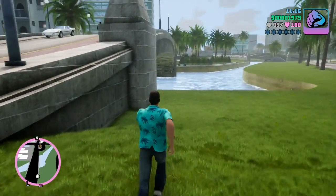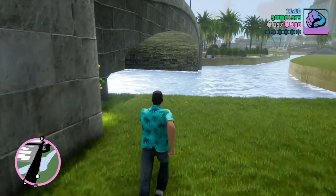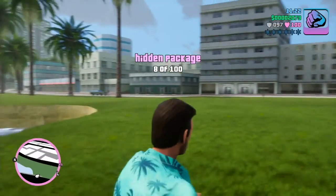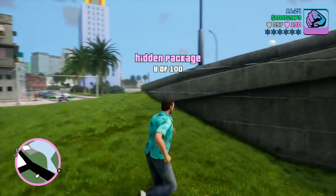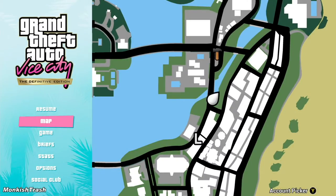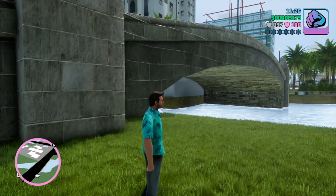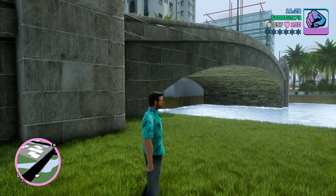The next hidden package is not too far from the other one, and it's right here by the side of a bridge. I'm up to eight. The package is located right here on the map, not too far from number seven, and now we can go on because there are actually several that are very close to each other.